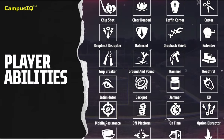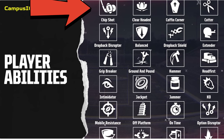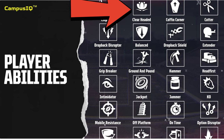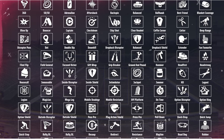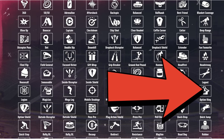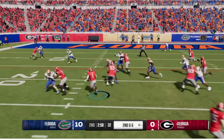One of the next big reveals is player abilities — there's a massive amount of them. Based on football knowledge, you can guess what many mean: chip shot is probably for field goal kickers under 30 yards, clear headed might help you read a defense through crowd noise, coffin corner relates to punting, and cutter might improve chop blocks. There's also one called option king that I'll come back to when they show an actual option play.